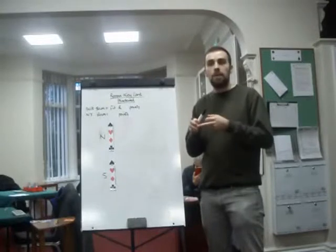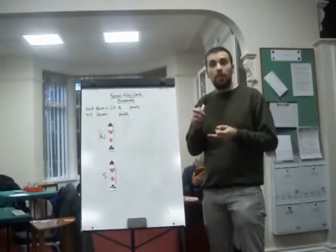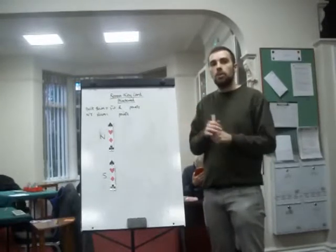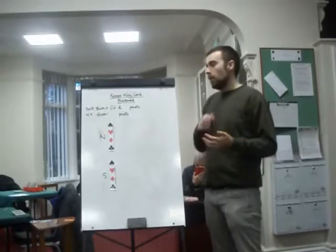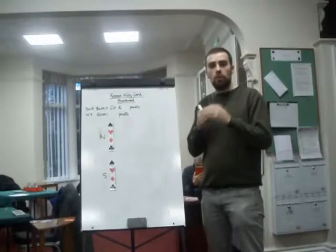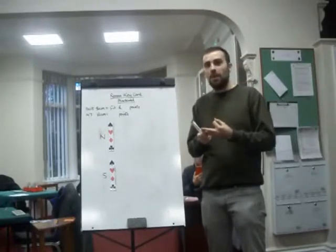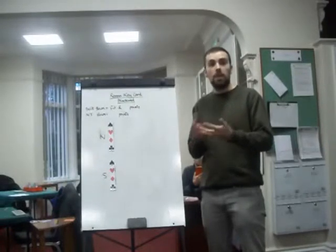You can often make a grand slam missing an outside king if you've got a good running suit. But missing the king of trumps is a big problem. So it's just because it's a more important king. Suddenly you have five aces in your ace response. We call them key cards because the four aces and the king of trumps are key cards — that's why it's called key cards.